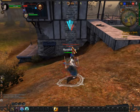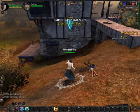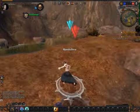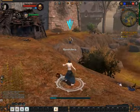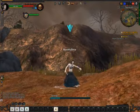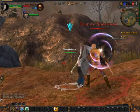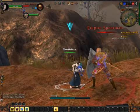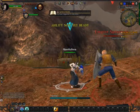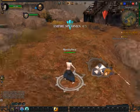Doesn't do a whole lot of damage, but if I was out of power and unable to cast anything, that would be what saves my butt. Here's kind of a different angle on the fight. I've achieved 25 critical hits at level 3. Pretty good, huh?